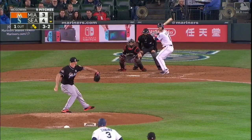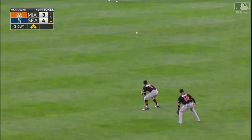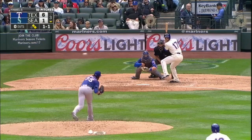3-2 to Hanniger. This one well struck. Deep left center field — it's not going out on that one. Base of the fence. Scoring is Inoff. Flying home is Dyson. The throw to the plate — there will be no throw. Mitch Hanniger again, he got their pitch.